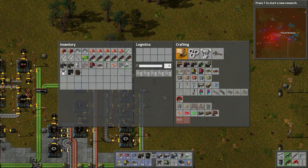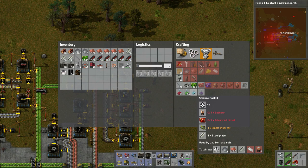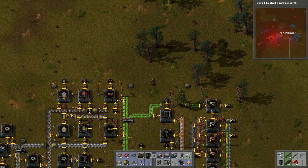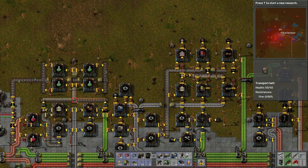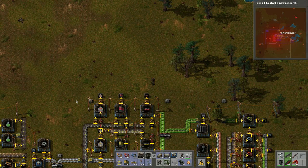What else do we need for blue research? Advanced circuits, batteries, and smart inserters. Here are the smart inserters — but will that be enough to make research? Let's think about this.